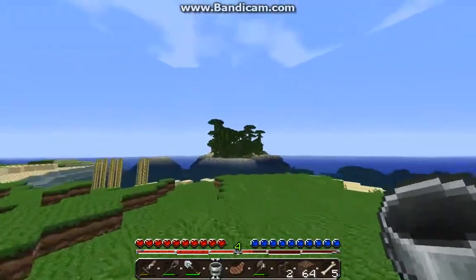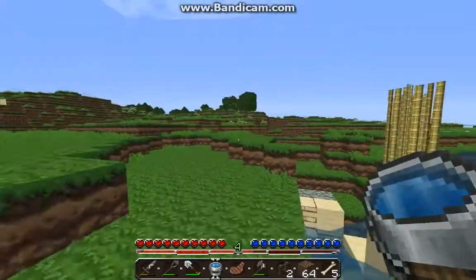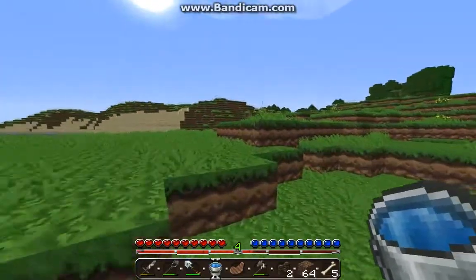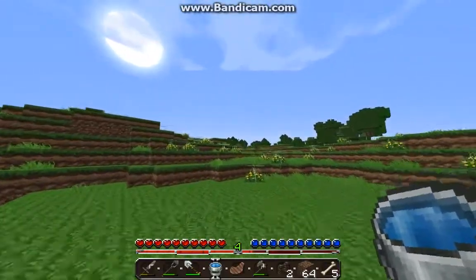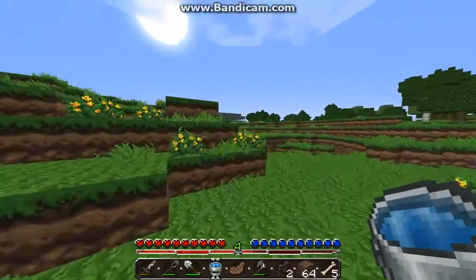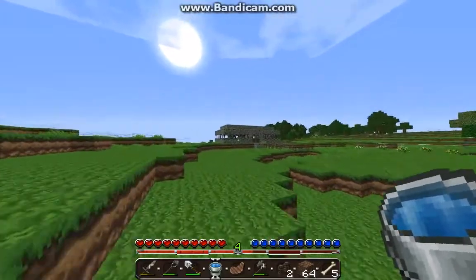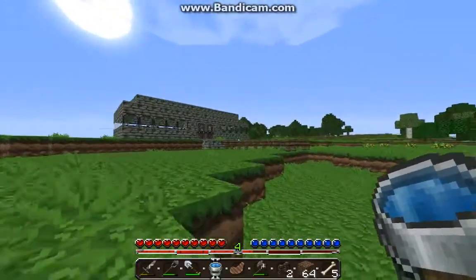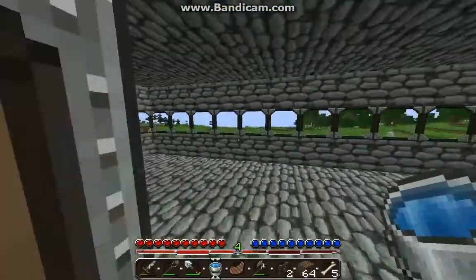We still want to explore that cool jungle island. I think I'll have to make an unlimited water supply next to my house, or in my house. Yeah, let's put it in the house — let's just call it a hot tub. Pretty shallow hot tub.